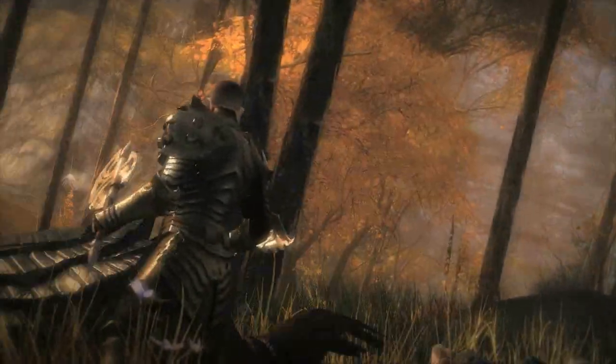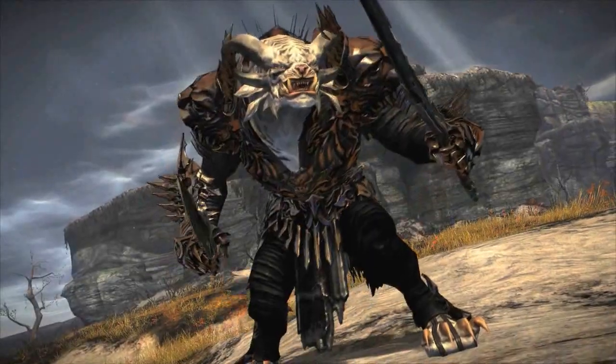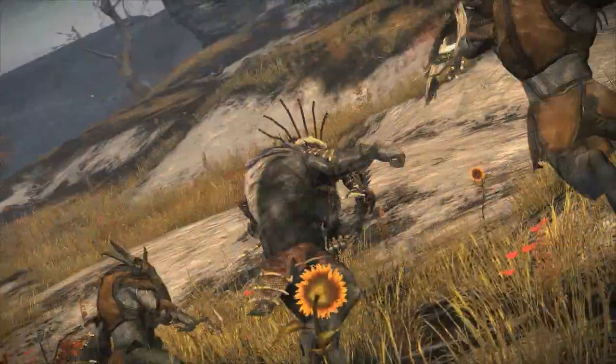The weapons a warrior can use are a sword, which can be a main hand or an off hand. An axe, which can also be a main hand or an off hand. A mace, which is also a main hand or off hand.